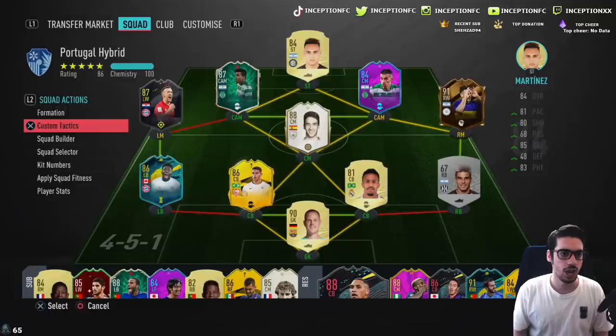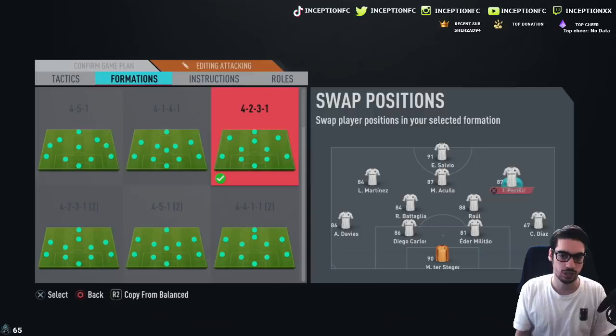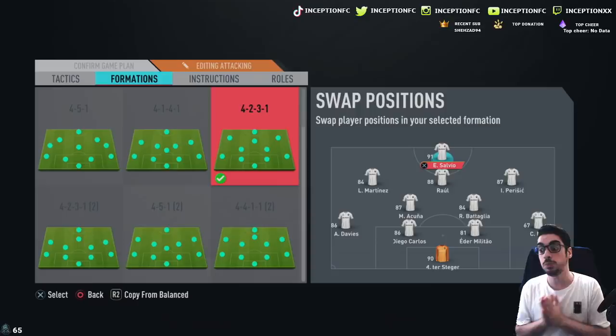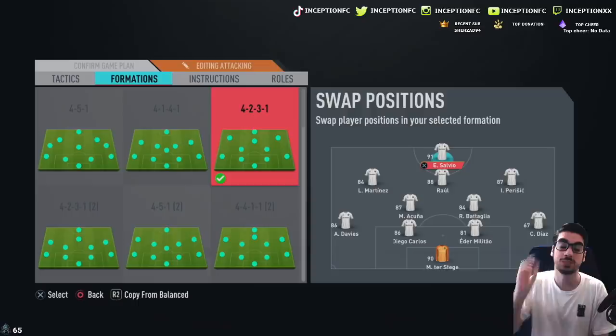The formation is going to look like this — we're gonna be using the 4-2-3-1, and we want to start him off in the striker position, because I want to see what he's like attacking-wise, how he utilizes the empty space in the striker position. That is one of the positions you could potentially use this card in, and then as the game progresses we will be rotating him around the pitch to see where he's best utilized. Personally, I think he's gonna be best utilized in the center CAM or the right CAM position.